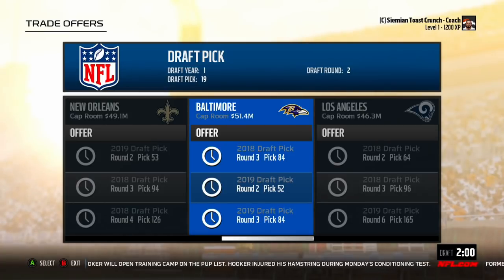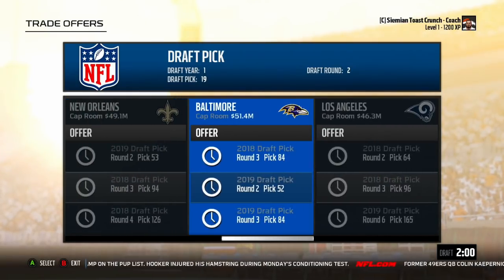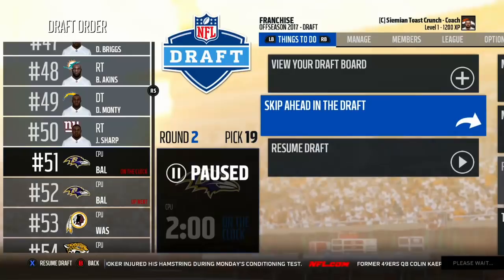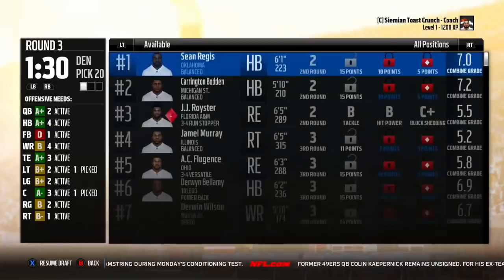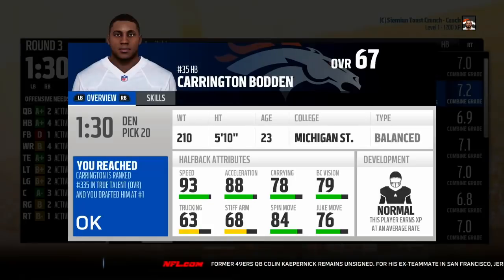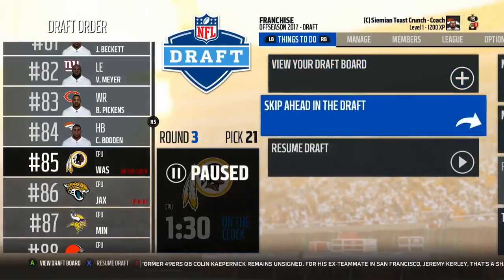I'm going to go with the Ravens trade: a second next year, a third next year, and a third still this year. With that third this year I might trade down once more, but actually I'm just going to take a player — I don't feel like trading down anymore. There was a phenomenal running back in this draft class I might try to find afterward. I'm going with this guy: 67 overall — he's horrible, but I think I have a decent amount of picks for next season.